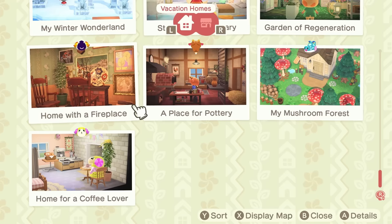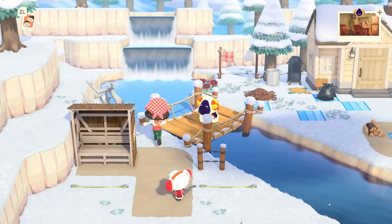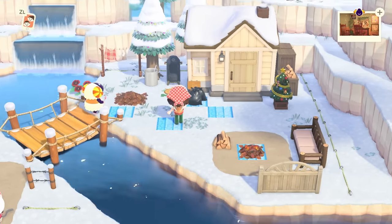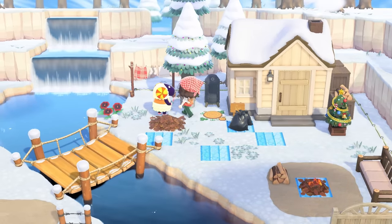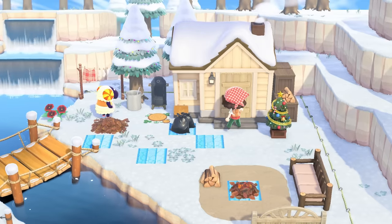Next up we've got Bestie Vesta and her little home with a fireplace. I remember doing this yard — ignore the custom designs, that is so unfortunate. This is all right, this is pretty cute out here, pretty simple. I like our little soup pot — Vesta, you've got some soupy soup out here. Let's go check the inside.